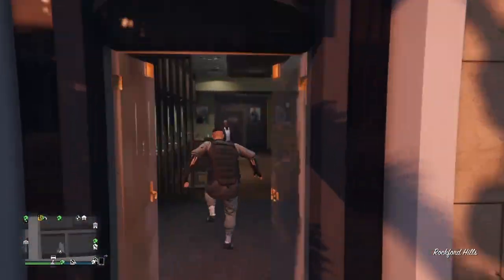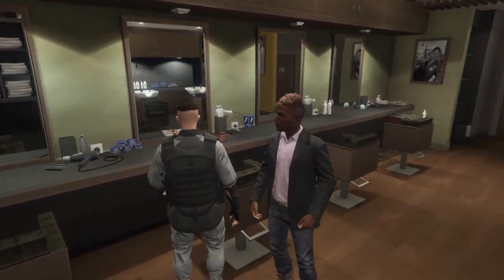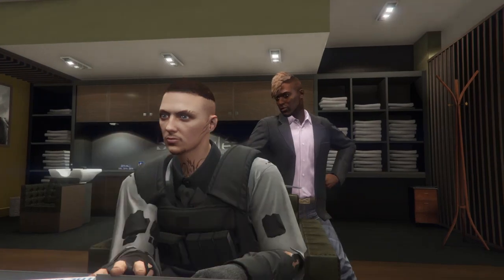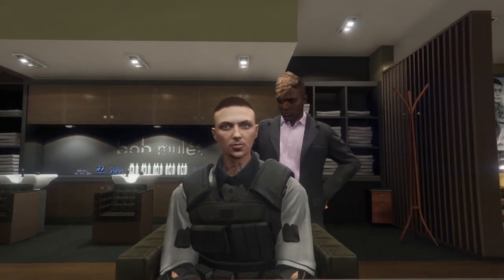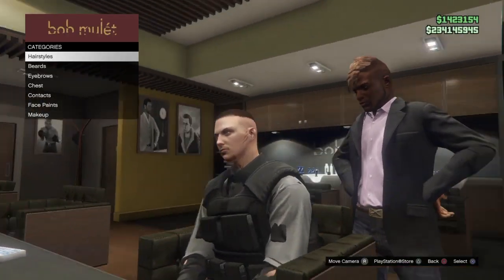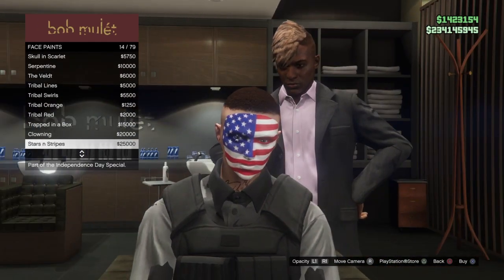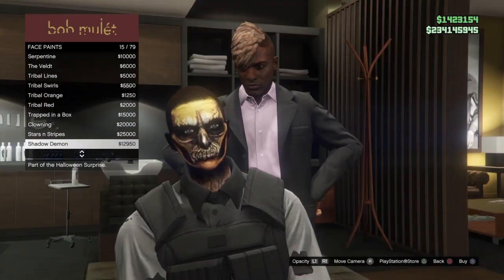Anyway, today I'm going to be showing you guys how to save all the face paints so I'm going to get straight into it. The first thing you're going to do is make your way over to any hairdressers, go inside, and press the option to get a makeover. Now just wait for your character to sit down and then wait for the menu to come up for the hair, beard, and all of that. Then go down to the face paints.